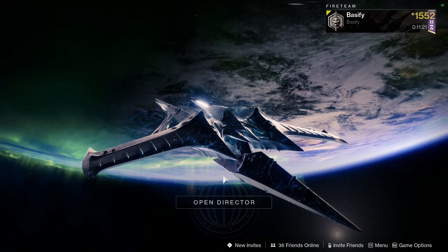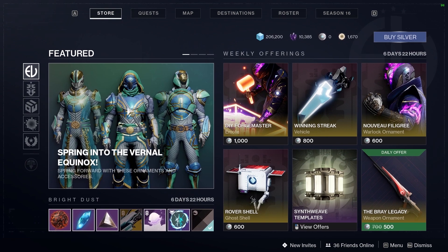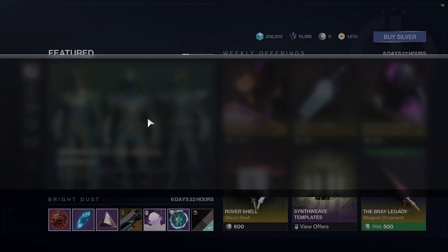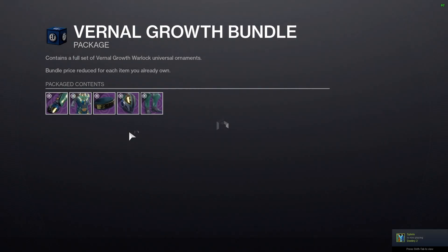Hey everyone, welcome back to my channel. Bungie has just brought back the most requested spring armor set called the Vernal Growth. It is currently available and you can get it from the Eververse store for 1500 silver.